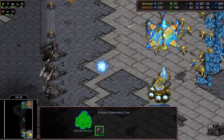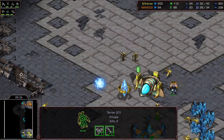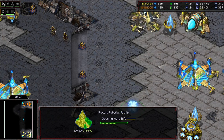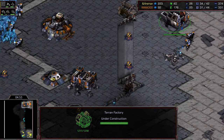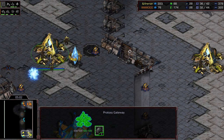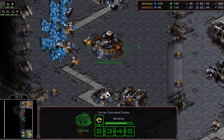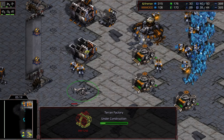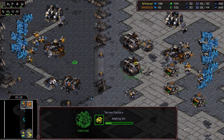Rush managed to sneak his SCV out past the zealots, so everything is now revealed: two gateways and a robo. There's no spinning core either, so he has basically full information. He knows there are no DTs coming this early - you can't get all of that and DTs too. He knows the reaver timing and can place turrets at exactly the right moment. This is great intel for Rush.